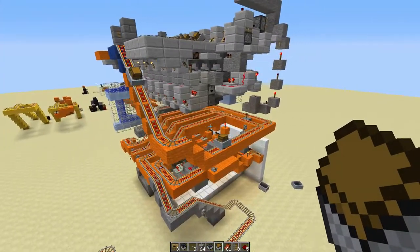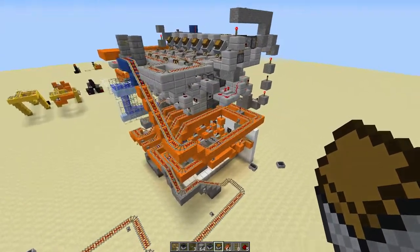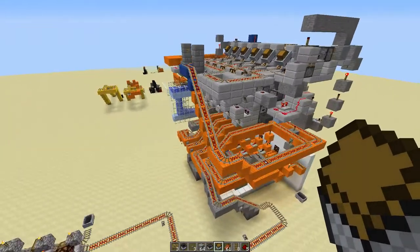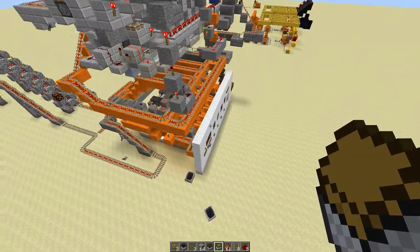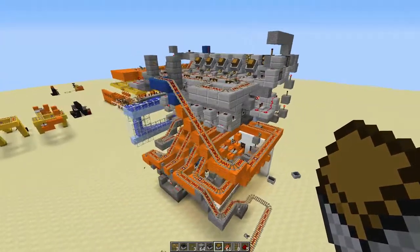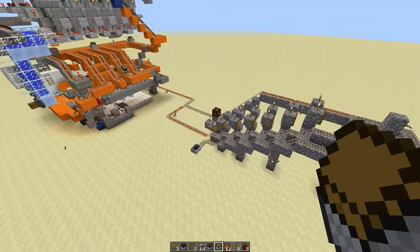Hello everybody, this is Panda. This is the long distance item transport system that we use on the Panda Land server. I did a tutorial yesterday on this selector panel to choose the destination for your mine or farm, whichever way you want to set it up. And this is the dispenser — this is what you'll have in your mines or your farms.